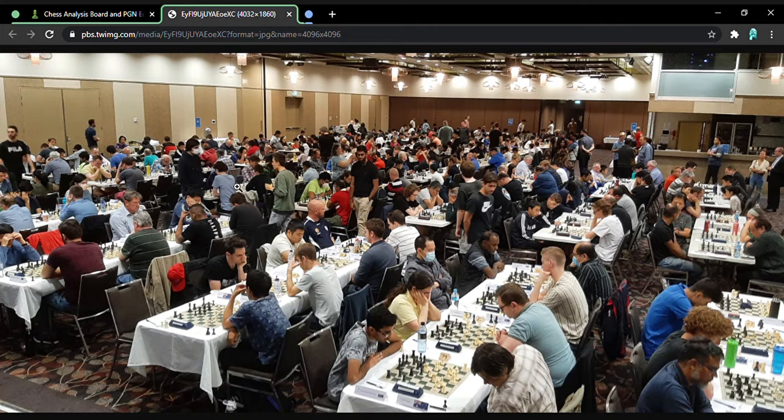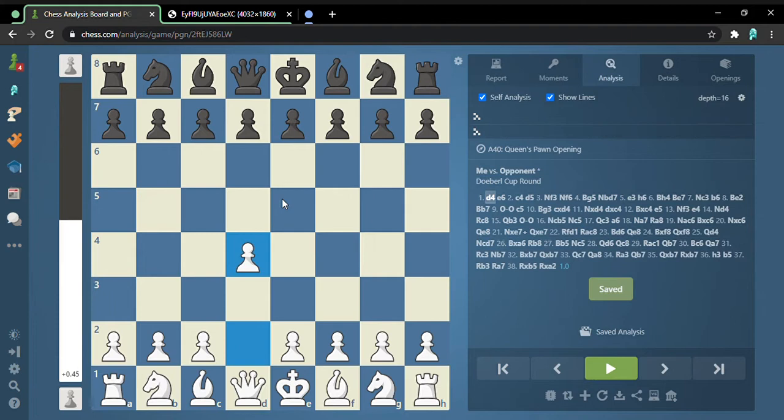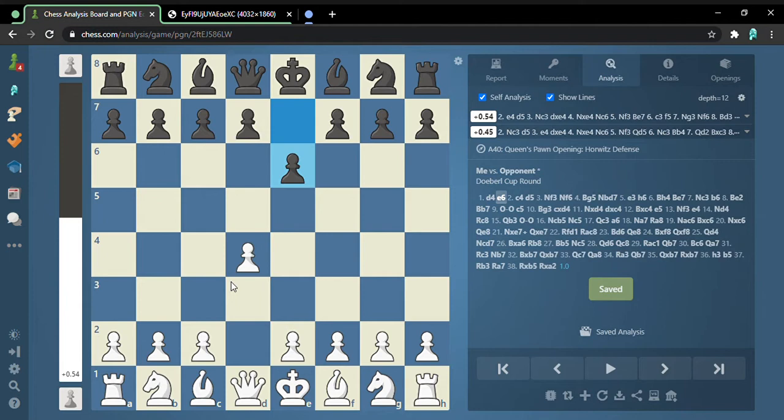I was in there somewhere in the middle. My best game was the second game and I won. I started out with d4, e6 — this is unusual since I usually play e4, but I know my opponent plays the French because I prepped.